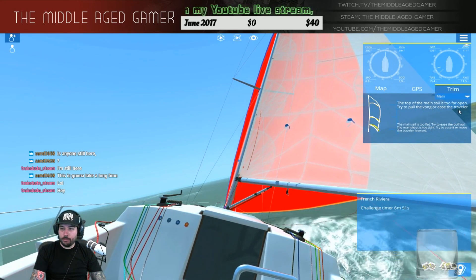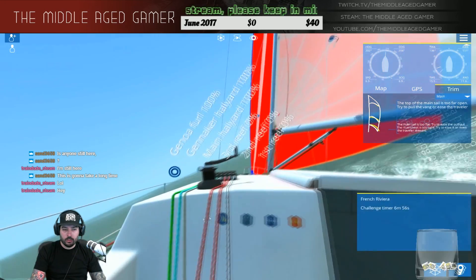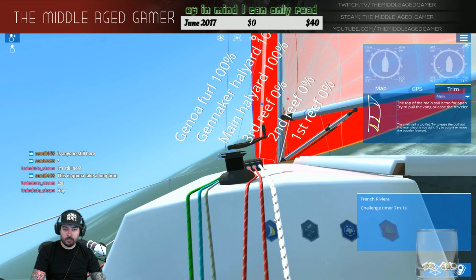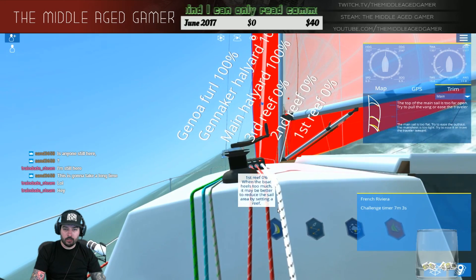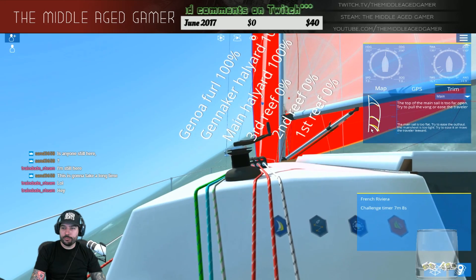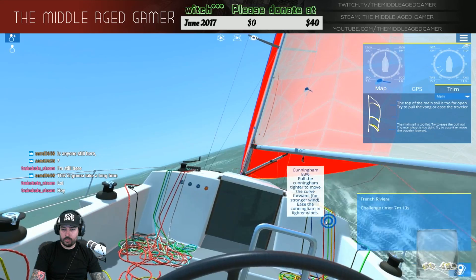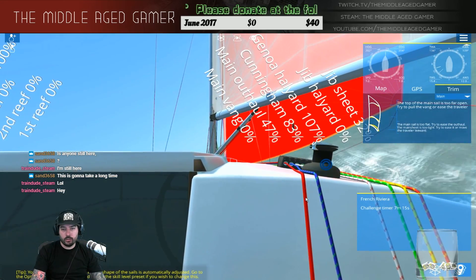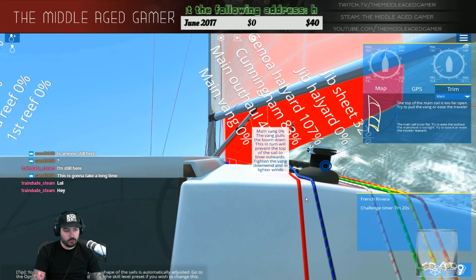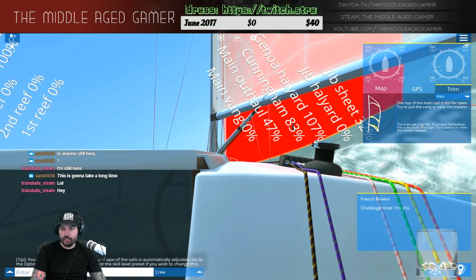If I could figure this out — the top of the main sail is too far open. Try to pull the vang or ease the traveler. Maybe I could do a reef? Would a reef do it? I don't know if I want a reef. The sail should automatically be adjusted, so I can't change that, but the top of the main sail is still too far open.